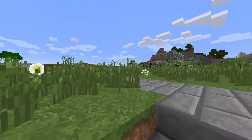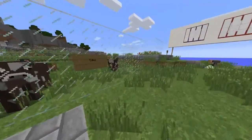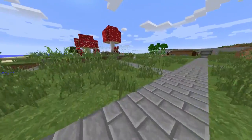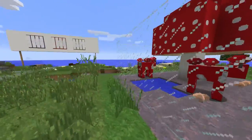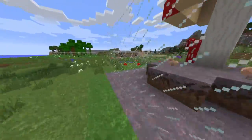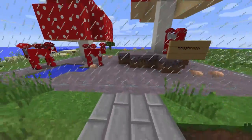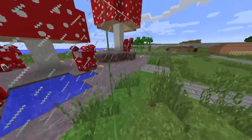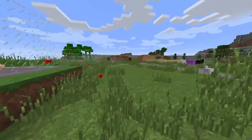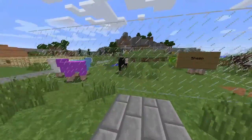Over here we got cows — can be milked, can also drop beef and leather. Definitely an essential mob to have in one of your farms. Over here we got mooshrooms. They're only spawnable in the mushroom biome and have some good loot — they still drop beef, but they can also be milked for mushroom stew with a bowl. They're a really cool-looking mob but pretty rare because of the rare chance you'll ever find a mushroom biome.